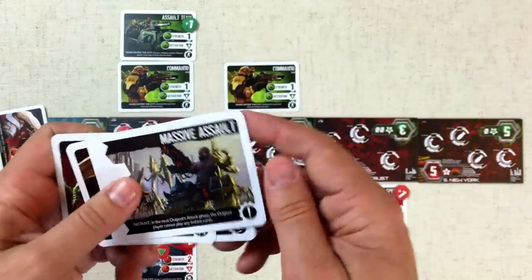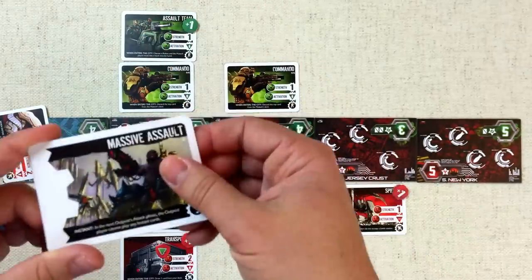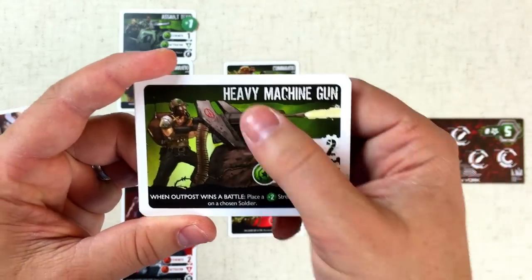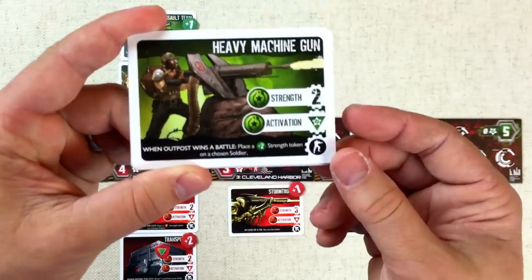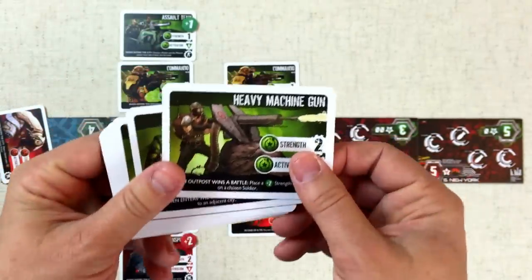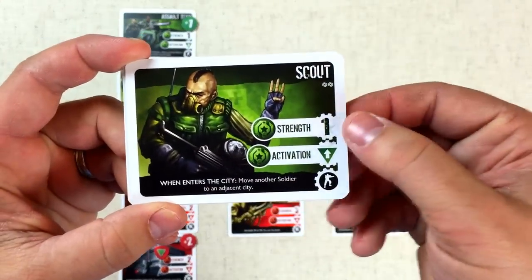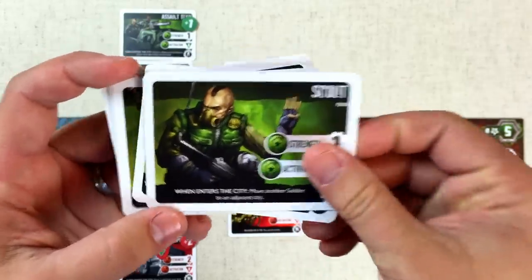The Moloch player figures these cards might be better later and could use modules to react to what the Outpost does, so they don't play anything. The Outpost got two new cards: the Heavy Machine Gun at two strength, which activates whenever the Outpost wins a battle to put a plus-two strength token on a soldier — good, but better in zones with more battles coming. The Scout is only one strength, but when it enters a city you can move another soldier to an adjacent city and activate their ability again.